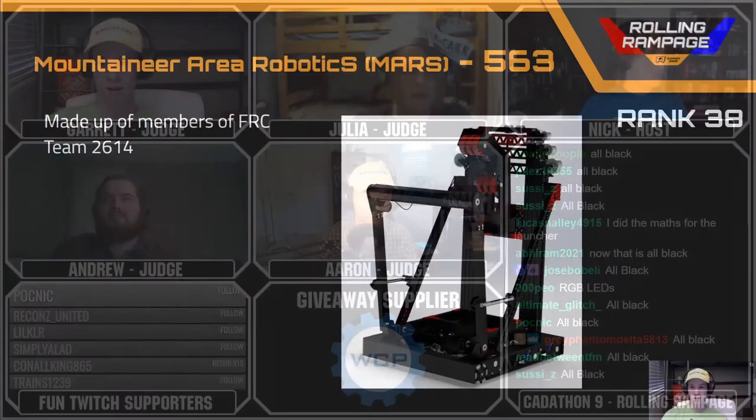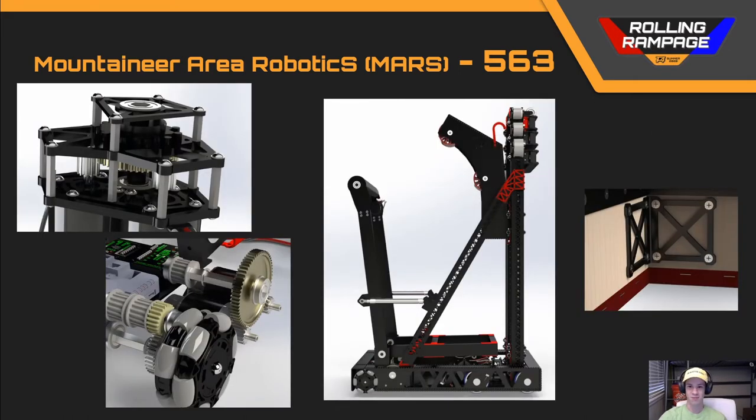Next we'll look at Team 563, Mountaineer Area Robotics, in rank 38. This robot looks good from 20 feet, but not so good once you get up close. The design would be very effective, but looking at finer details, a lot of the parts didn't line up in CAD. There were places where shafts didn't stick all the way into or through bearings like they should, and some things just didn't line up, which means the robot couldn't be assembled if it were built in the real world.